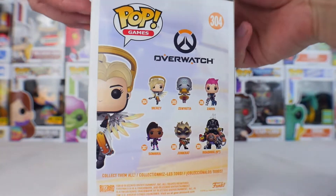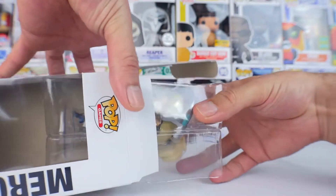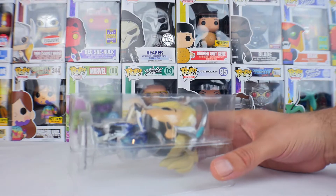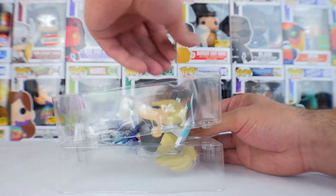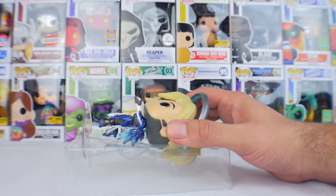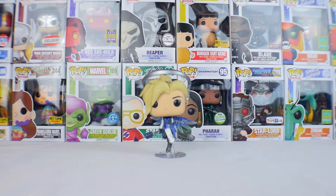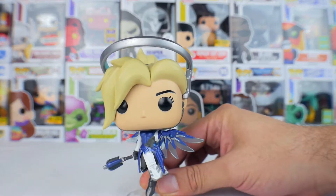They're doing about six a year, just spreading them out nice and slow, then producing exclusives here and there. Of the ones that are in Wave 3, there is this Mercy, there is a Sombra Hot Topic exclusive, and potentially a Junkrat and Roadhog 2-pack, which is supposedly a Blizzard exclusive. We haven't heard any more details about it since it was rumored back — it was like four or five months ago.